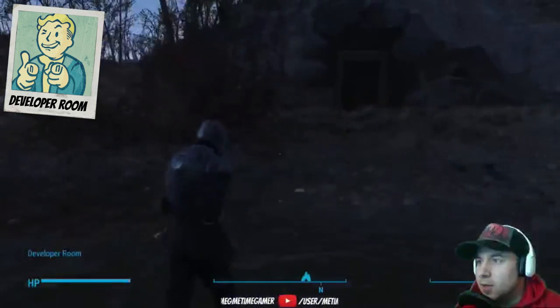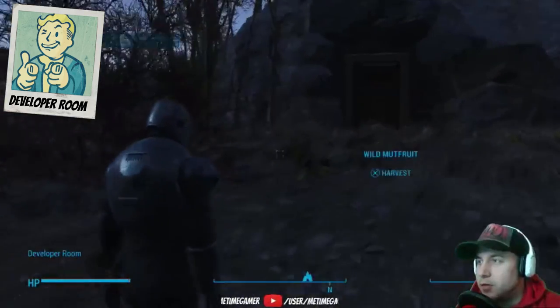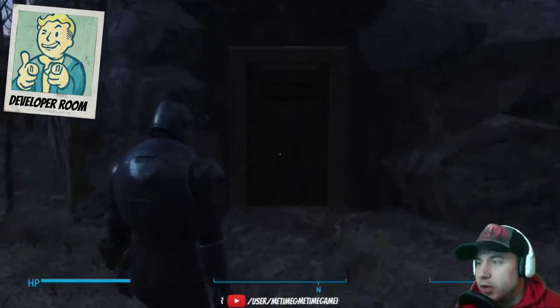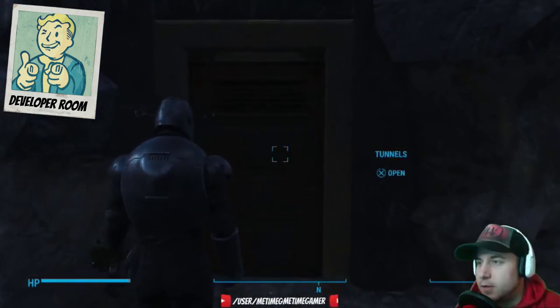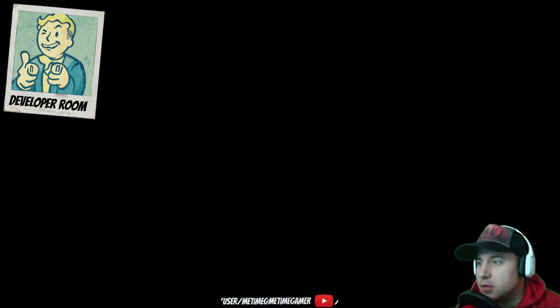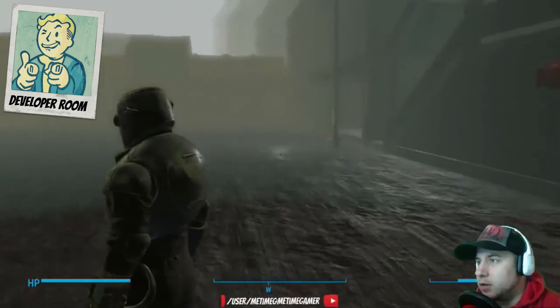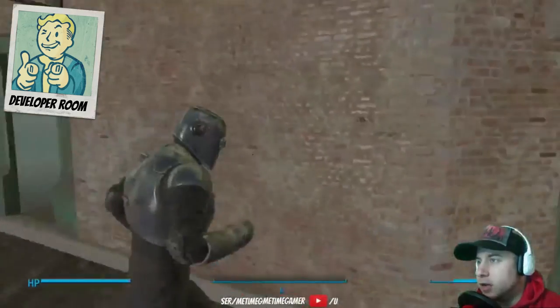There's a door in a mountain — that's really cool. Hopefully it's unlocked here. Tunnels. Alright, so we are in the dev room.